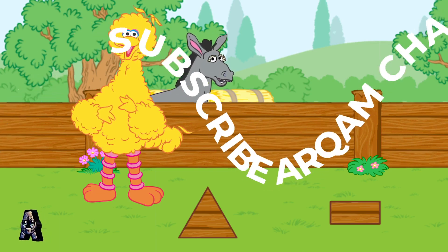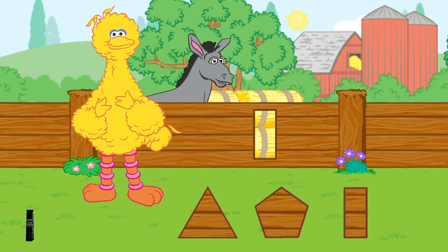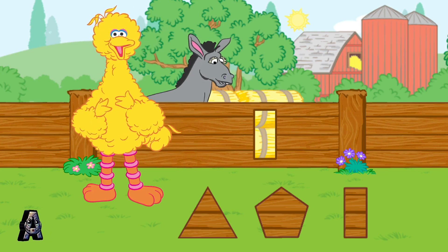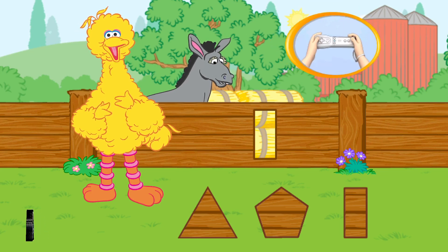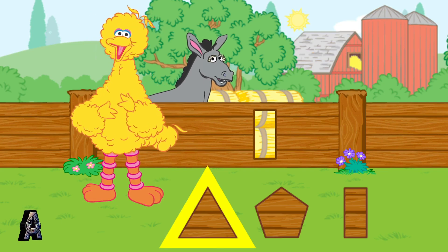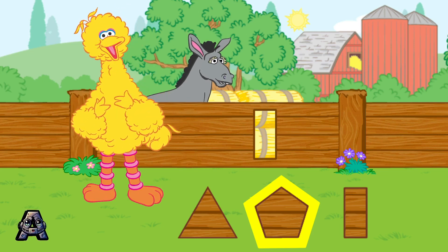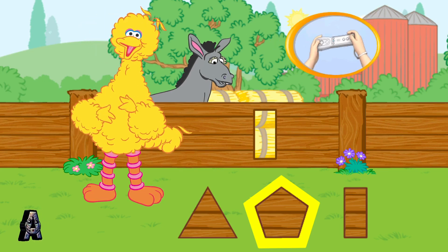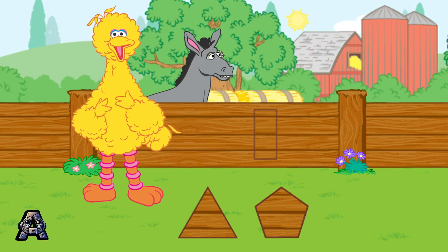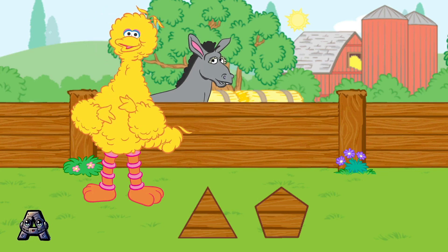Uh-oh. I see another hole to fix. Let's patch the holes with the right shapes. Find the shape that matches the hole in the fence. To choose a shape, tilt your Wii remote back and forth. Then press the Two button. You did it! That shape is a rectangle. It fits the hole perfectly. Wow! You are a great shape fitter.